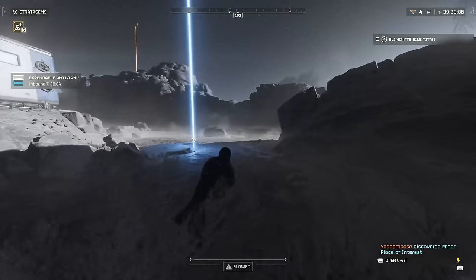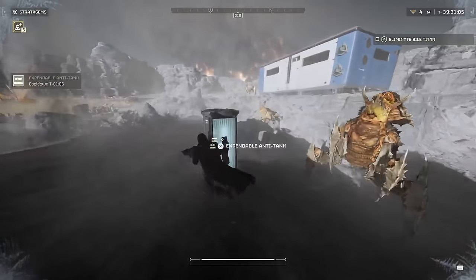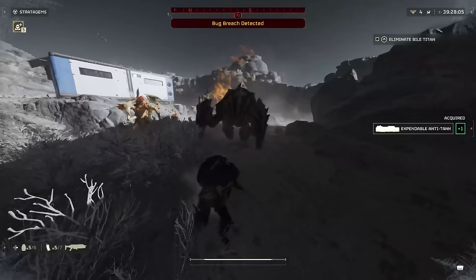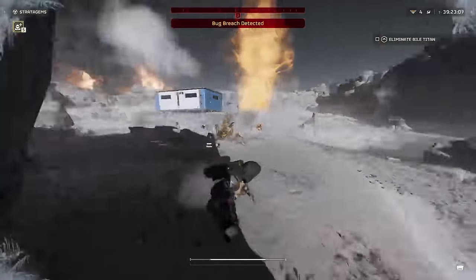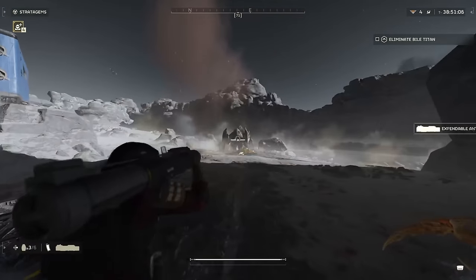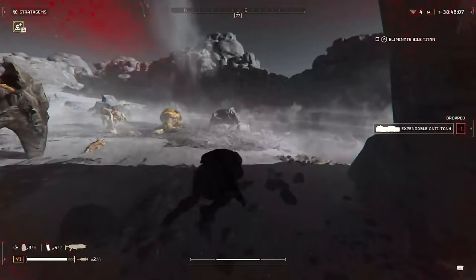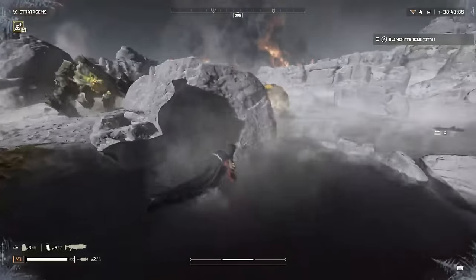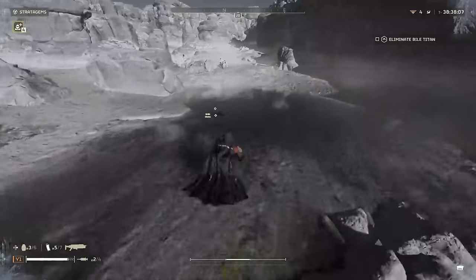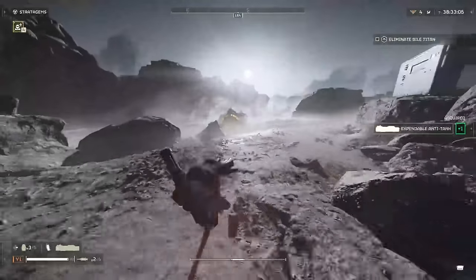Next we have the EAT-17. This is the expendable weapon where you shoot it one time and it's done. We're going to try this out on the Charger. A frontal attack — will it do damage? Yes, absolutely. Frontal attack through the armor is viable with the EAT-17. That is definitely good to know, as most times you won't really have a lot of time to get their exposed spots. That's a mark for the expendable anti-tank right off the bat.